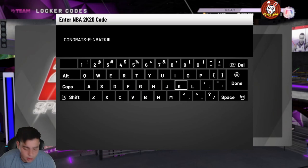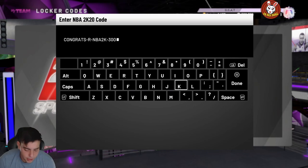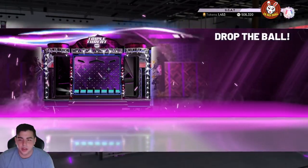Here's the next code — this is the one that just dropped. It's hidden; the only person who dropped it was Shaken Bae. The code is: congrats-r-nba2k-300k. Boom, that's the code.